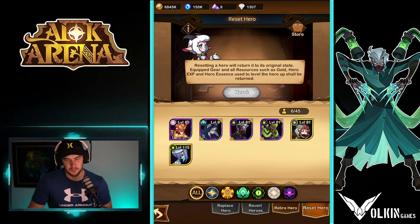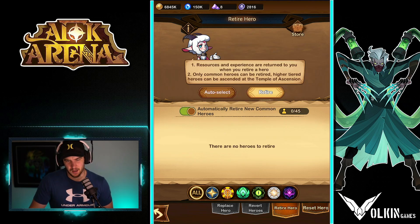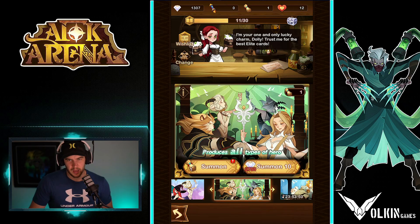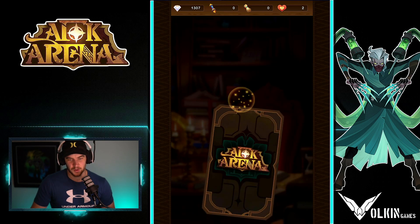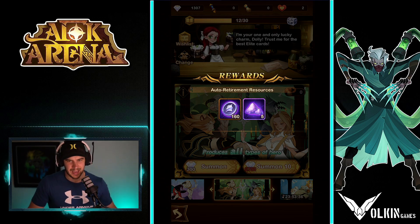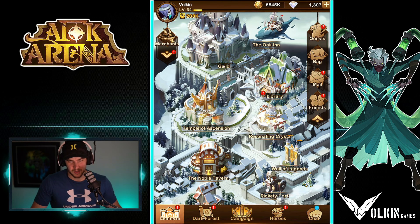At the rickety cart you can reset heroes if you've leveled too many. You can also retire heroes — if you have any green border common heroes, just auto-select and get rid of them. Tick the green auto-retire option so that when you summon and get a green hero, it'll automatically feed it and give you hero coins and dust. You do not need green border common heroes — just let them get fed.